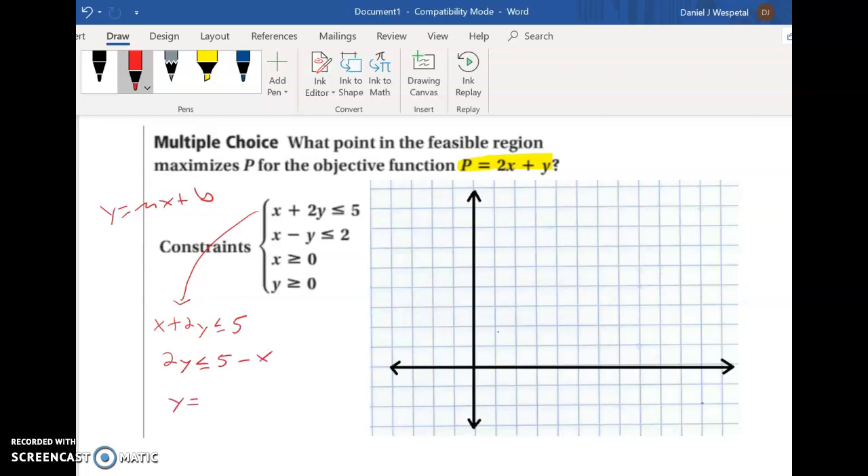Our first inequality is x plus 2y less than or equal to 5. To graph it, get y alone by subtracting x and dividing by 2, giving y equals 2.5 minus one-half x. Plot the y-intercept at 2.5 and use a slope of negative one-half — down 1, over 2. Draw a solid line because of the equal sign. Since the inequality didn't switch, we shade below this line.